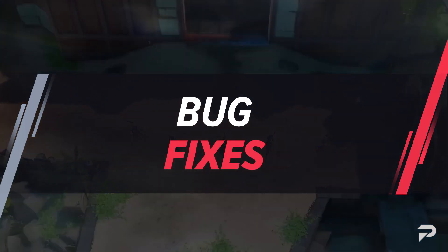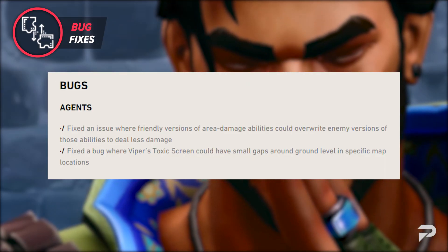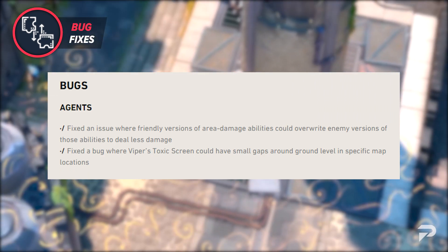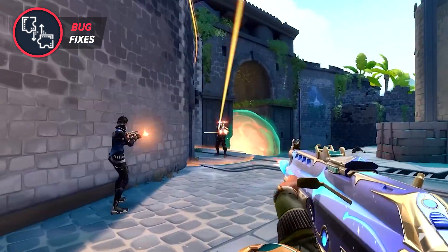In Agent bug fixes this week, the devs have fixed an issue where friendly versions of area damage abilities could overwrite enemy versions of those abilities to deal less damage. The devs have also fixed a bug where Viper's toxic screen could have small gaps around the ground level at specific map locations.